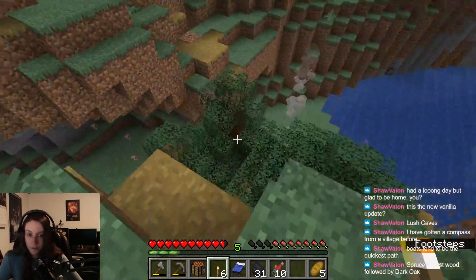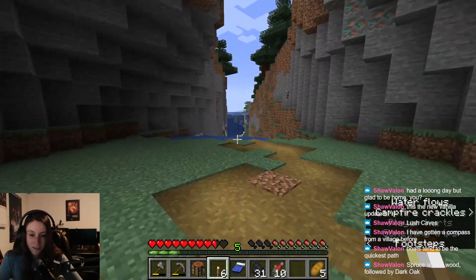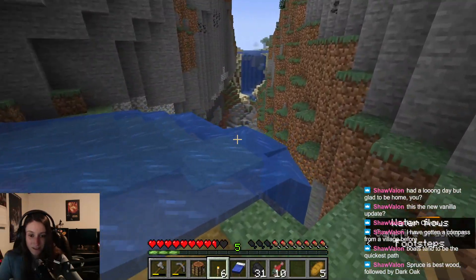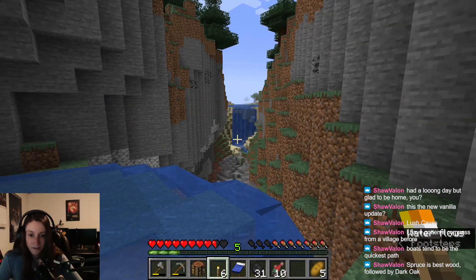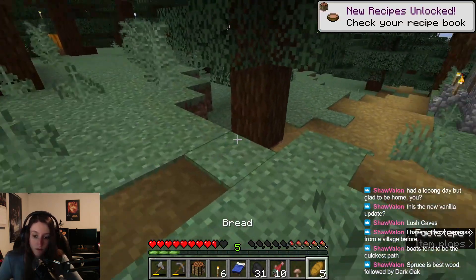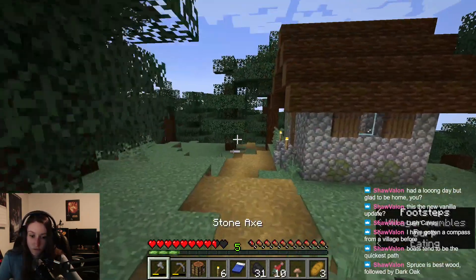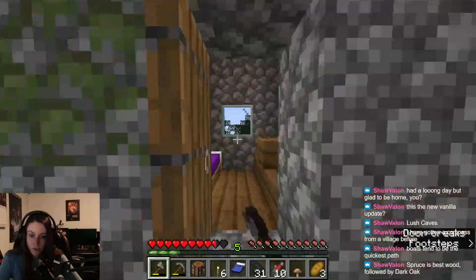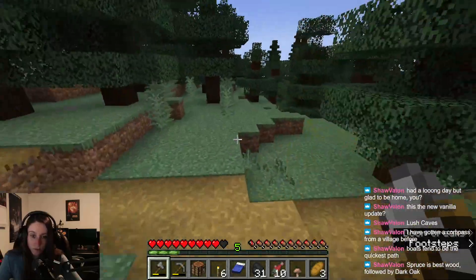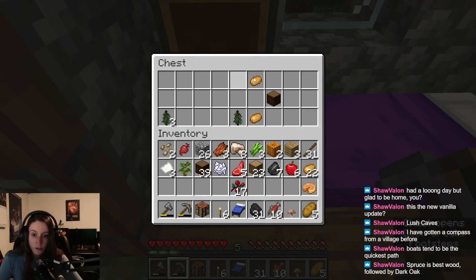Wait — there's no other houses on this side. Ouch. This is crazy looking. Cool, now I can't get back up. Good thing they had some more bread. Spruce is best wood followed by dark oak — I love dark oak and spruce houses, that's my favorite. But I will settle for spruce and oak.